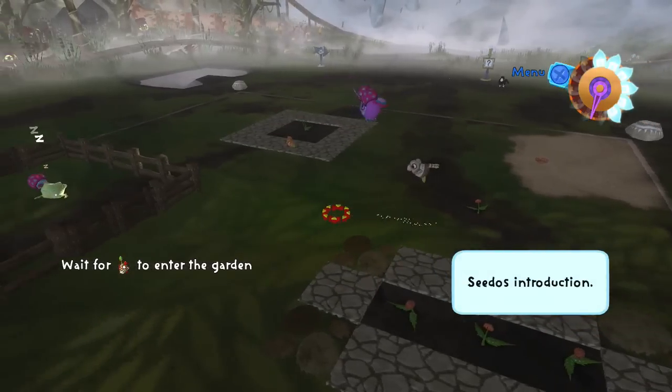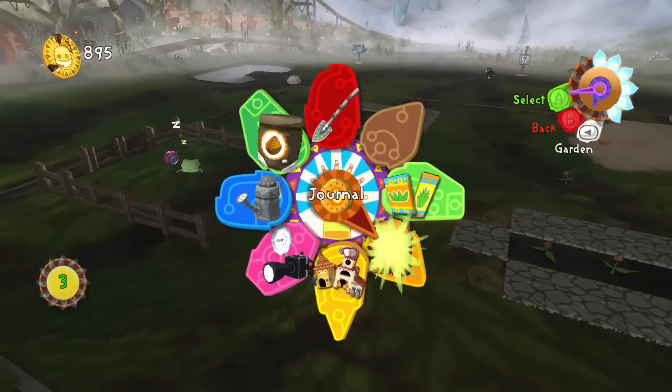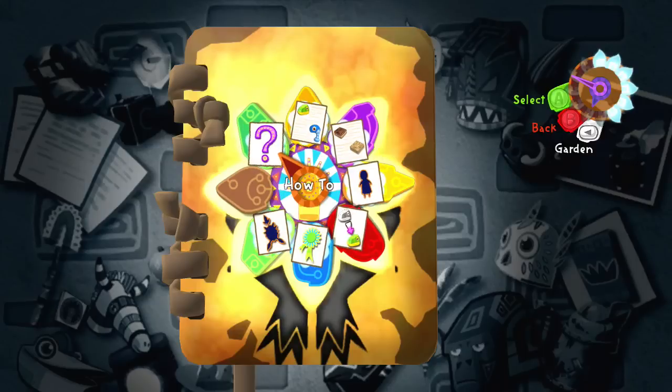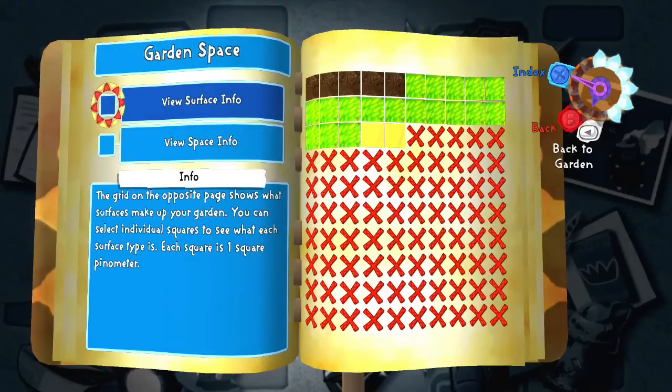We'll give talking to Seedos an attempt in just a minute — I think he needs to show up in our garden first. There's lots of things to dig through in the journal. There's how-tos, the Leafos log, player awards, and garden area info. We've got five pinometers of space dedicated to soil, two to sand, and the rest to grass, which creates a certain environment that attracts different kinds of piñatas.